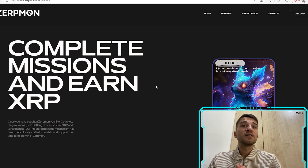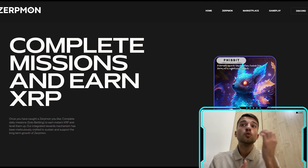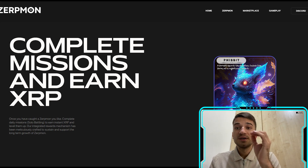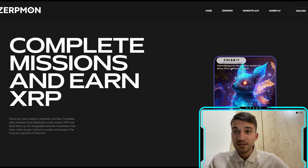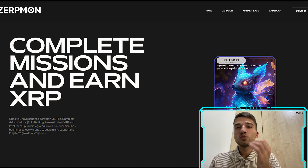Once you have acquired a Zerp Moon, you need to complete daily missions to earn XRP. PVE earns you XRP daily from the rewards wallet if you win, and you can play 10 missions per day. You need to complete those 10 missions within a 12-hour period, and they also have revives and mission refills to restore your Zerp Moon after you exhaust your daily missions.